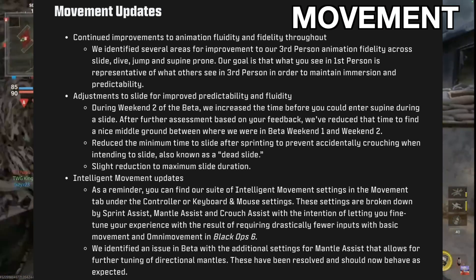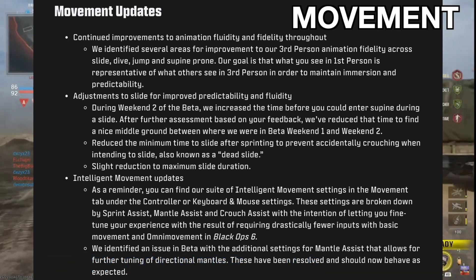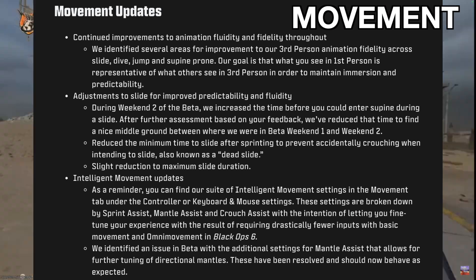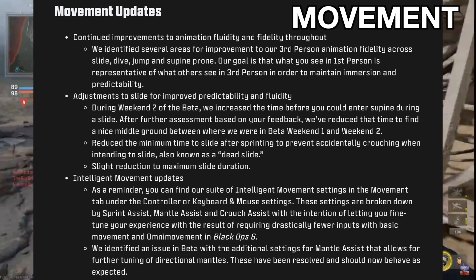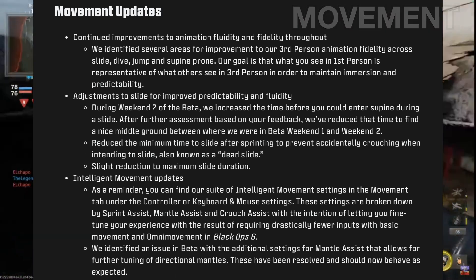Adjustments to slide for improved predictability and fluidity — they found a nice middle ground between going into prone during a slide, reduced the minimum time to slide after sprinting to prevent dead slides, and a slight reduction to slide duration. They also made some adjustments to intelligent movement. I didn't use this feature, but I could definitely see it being of use to people who really dive into its capabilities.